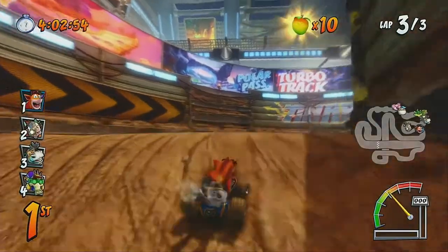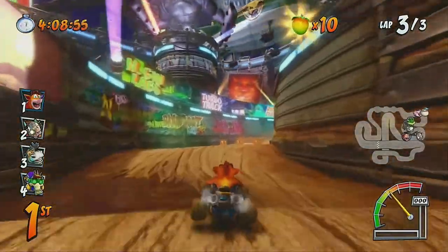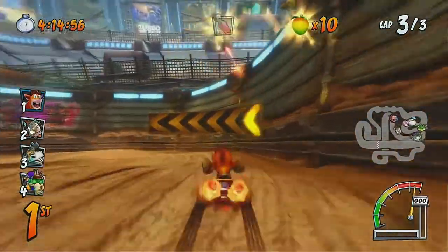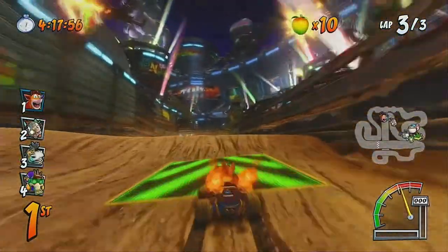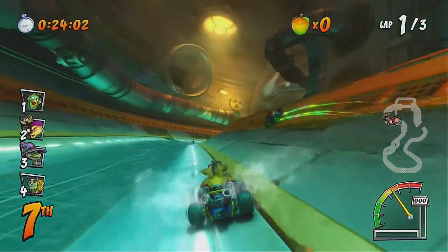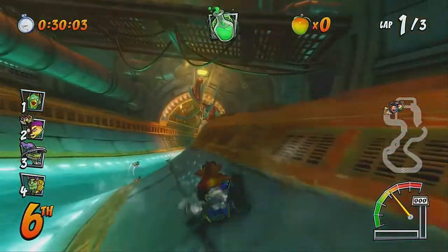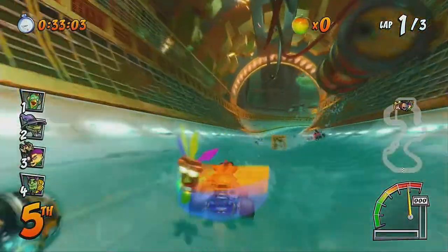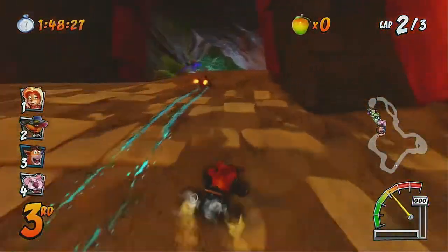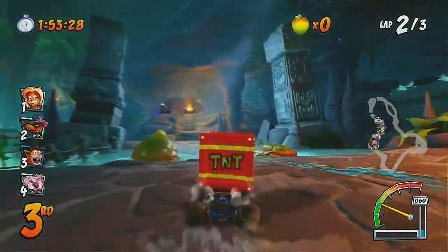Everything runs at a silky smooth 60 frames a second. Although there is no resolution boost for the upgraded consoles like the PS4 Pro or the Xbox One X, the game still runs gloriously at 1080p. This game is beautiful and a testament to the recreation of the original. The best part of the game is the in-game boost you can use during the race — you don't need a power-up for it, you just add to your gauge. This gives you a more strategic approach to when you need to use it, as there is a gauge for when and how much you can use.